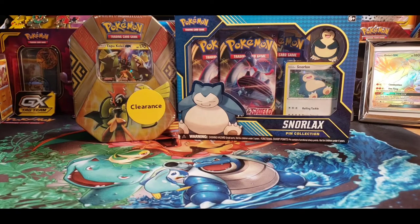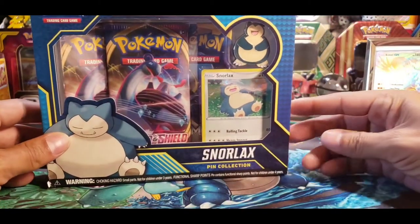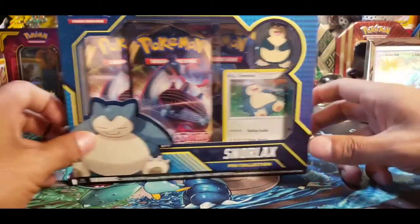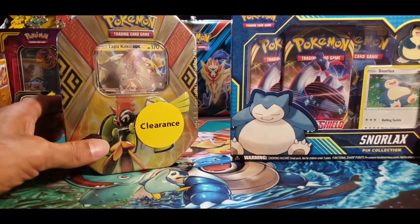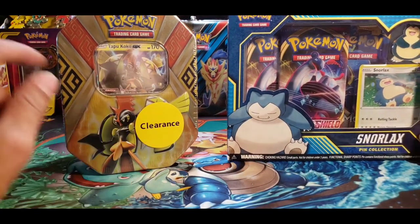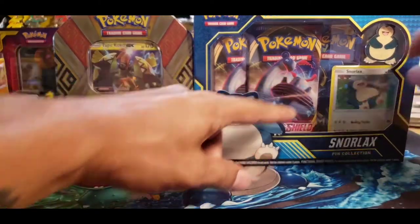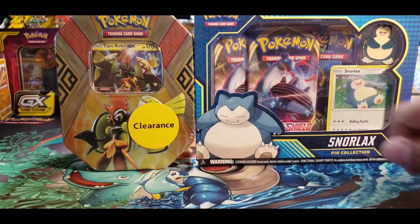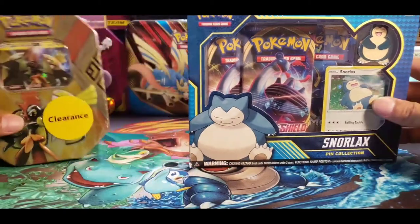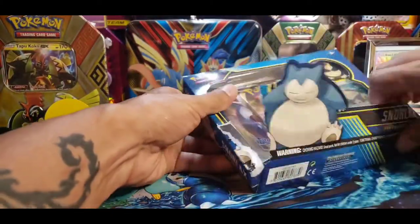Welcome back my friends to the Mile High Poker Den. Today we got us a half-baked Snorlax — look at how he's cheesing right now — and then a clearance tin. As you guys should know by now, we love the clearance tins. I mostly picked this one up because of this Sun and Moon back here. Because we all know I don't do so well with Sword and Shield. But that's alright. Let's get into the Snorlax. Save the clearance for the end.